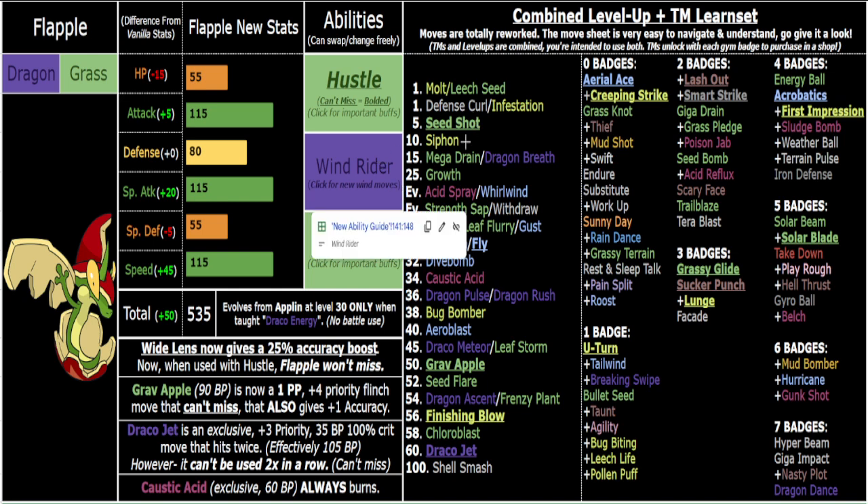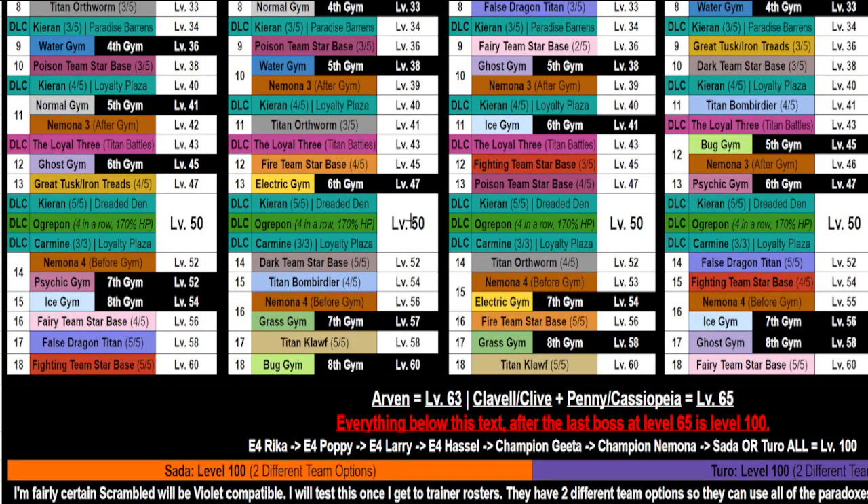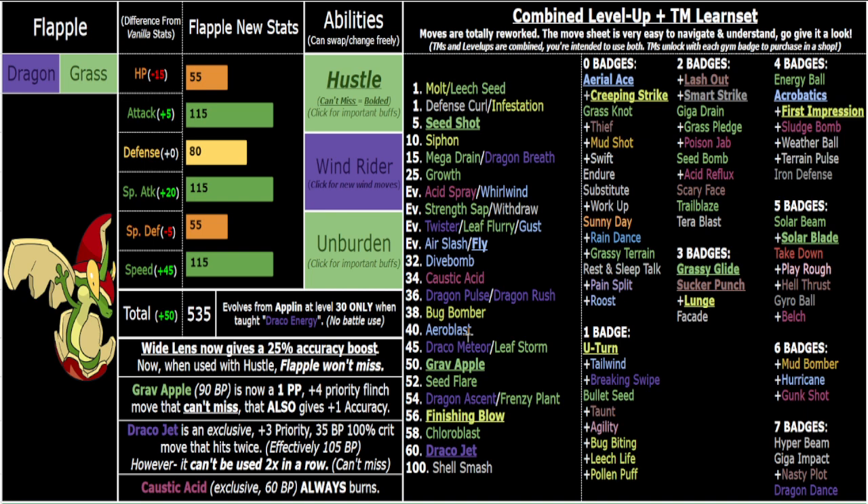You also get an Attack boost when you switch in with Wind Rider, and you can set up Tailwind — Wind Rider plus one Attack plus two Speed with Tailwind for three full turns is already pretty great. You can also Grab Apple to cheese Quick Claw at level 50, which is legal for about 21 boss fights — roughly the second half of the game. I'd say level 50 is where late game starts.